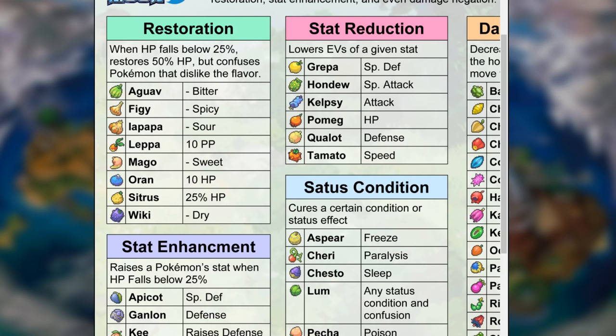Here are the stat-reducing berries: the Grepa Berry reduces special defense EVs, the Hondew Berry reduces special attack, the Kelpsy Berry reduces attack, the Pomeg Berry reduces HP, the Qualot Berry reduces defense, and the Tamato Berry reduces speed. Remember, these reduce EVs — they do not give you EVs. I suggest you multiply these berries later, as they are really important within the game.